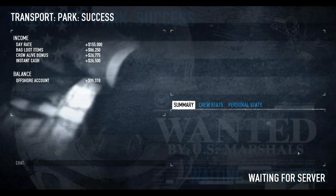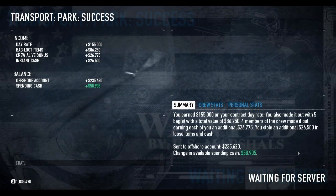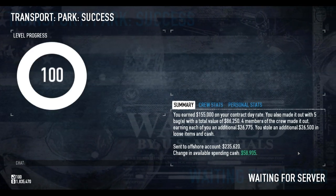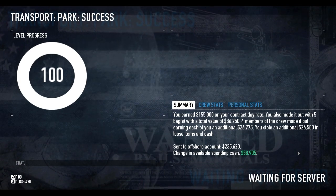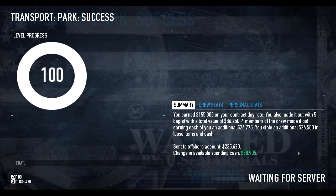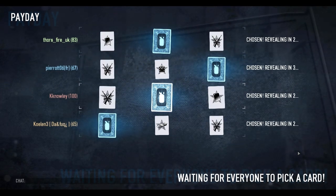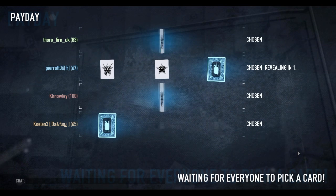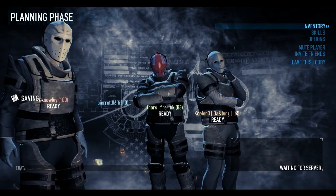XP payout has been changed depending on difficulty. Hard, very hard and overkill are the only places where it's really worth it now — they're definitely giving you more experience — whereas normal is staying around about the same. The pro job XP has again been increased, except these statistics are actually an increase from a slightly earlier patch, so you guys might not notice the same increase from the beta version you've been playing.